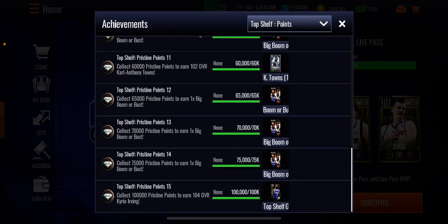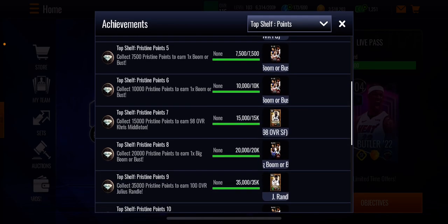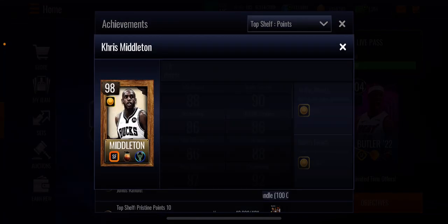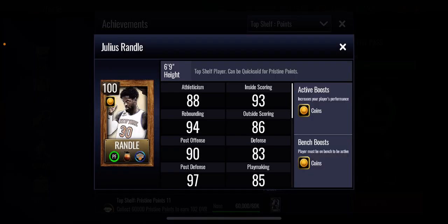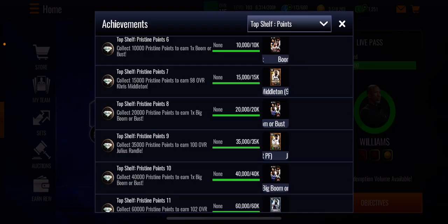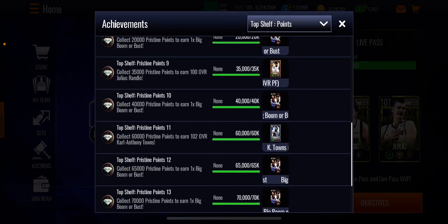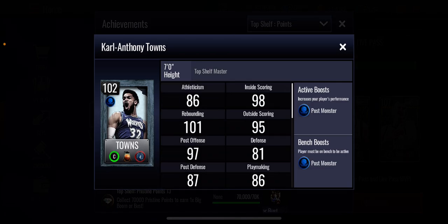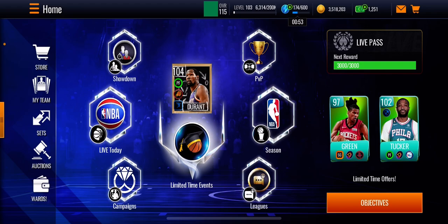Once you get the points for players, you can quick sell them for more points. Go to the auction house, go to sell, and quick sell for points. Jaylen Brunson sells for 4,000 points, Chris Middleton sells for 6,000 points, and Julius Randle sells for 12,000 points. I actually pulled Middleton and Randle from packs, getting 18,000 points right there. Once you reach 60,000 points you get Carl Anthony Towns, and at 100,000 points you get Kyrie Irving — Uncle Drew himself.